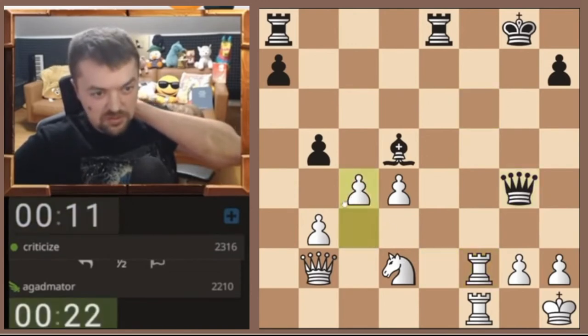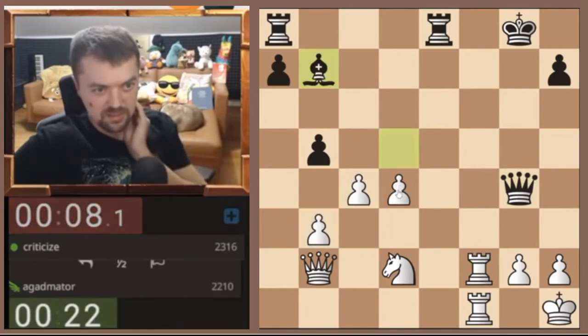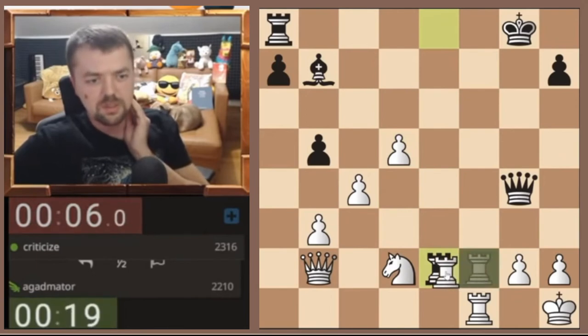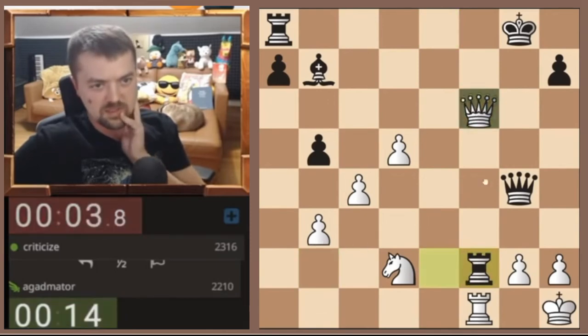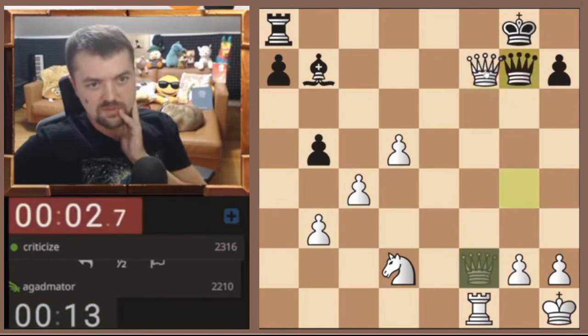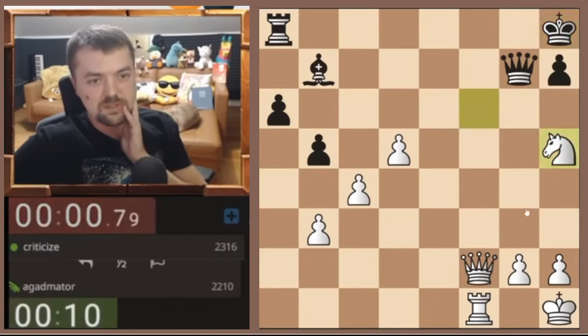C4, just to open up this diagonal for my queen. D5 — let's block the bishop. We trade here — actually no, we don't. Queen f6, let's capture this. Queen f7 — oh no, he doesn't allow it. And now knight f6.